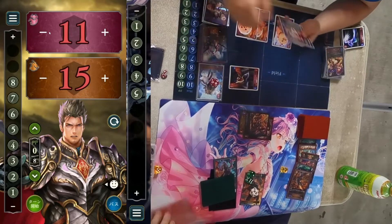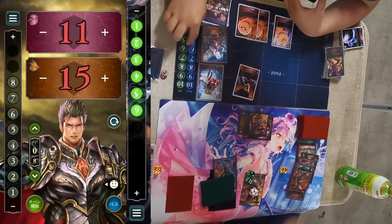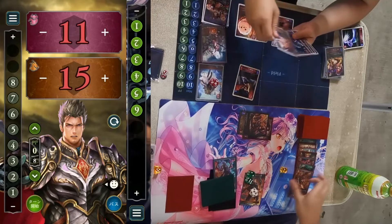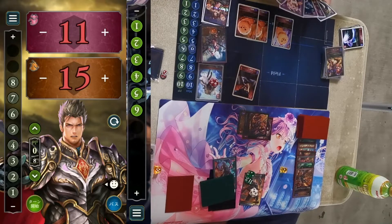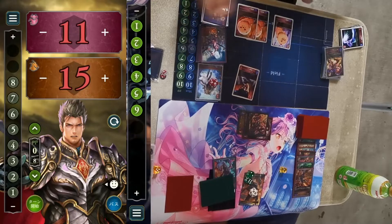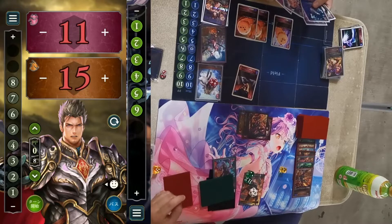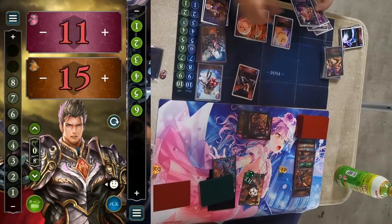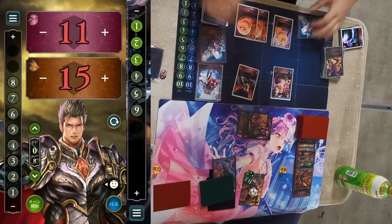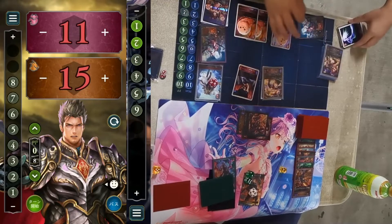Blood is still out of Genesis range so they're relatively safe. They could easily remove Forte by buffing the Bat, but let's see what they do. Looking at the hand: Playful Necromancer, Lilith, the Spectra — Playful Necromancer is the choice, summoning three Ghosts.